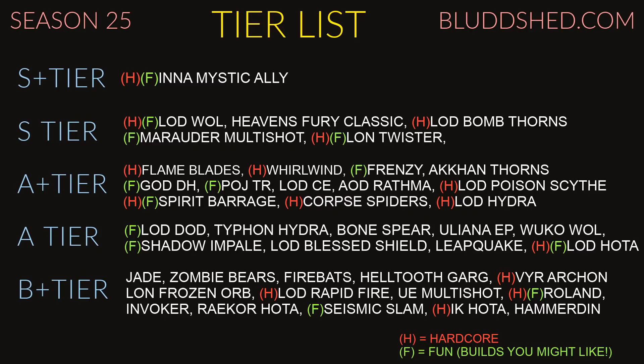AOD Rathma — one of the builds that got buffed this season. This build is super duper fun but super duper squishy. Even if you build tanky it's just a wet paper towel, and if you don't mind dying a few times per GR you might like it. The Army of the Dead spell is really cool, but I didn't give it the F tag because people will probably get pissed.